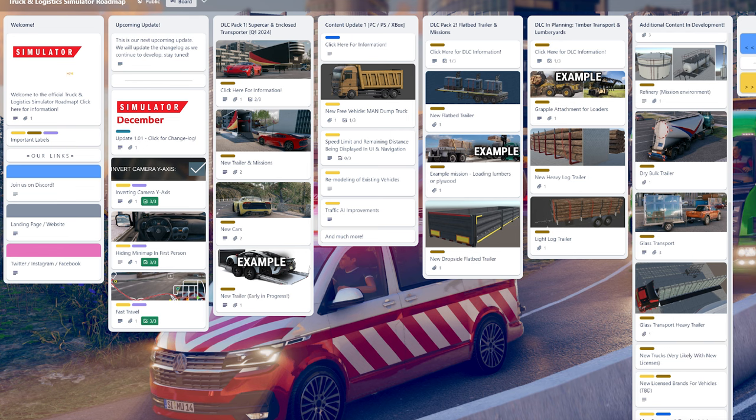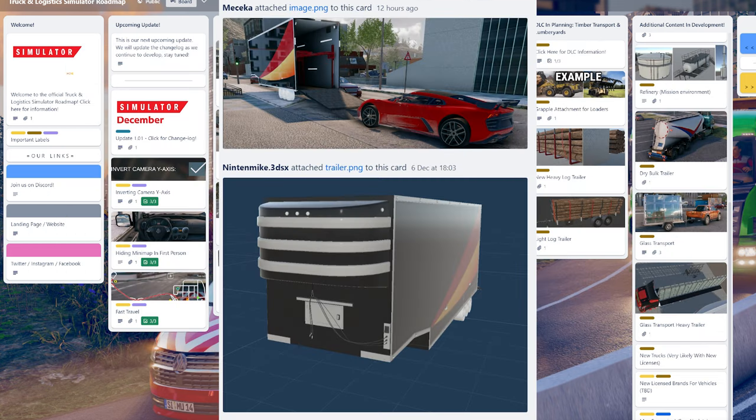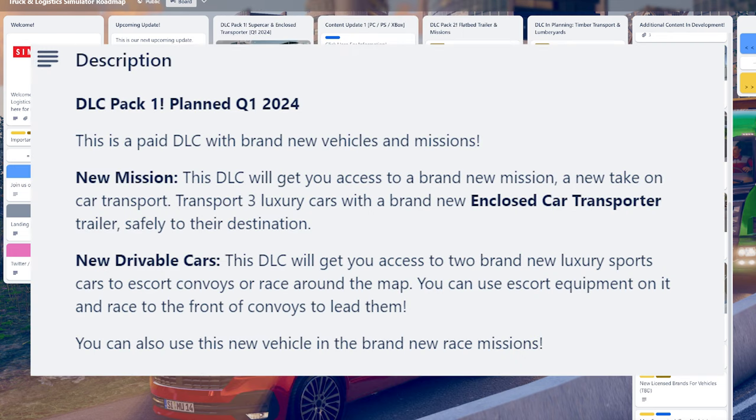Q1 next year, January to March, we'll see our first paid-for DLC: Pack 1 Supercar and Enclosed Transport. This DLC will get you access to a brand new mission — a new take on car transport. You'll transport luxury cars with a brand new enclosed car transporter, and there are going to be new drivable cars: two brand new luxury sports cars to escort convoys or race around the map.